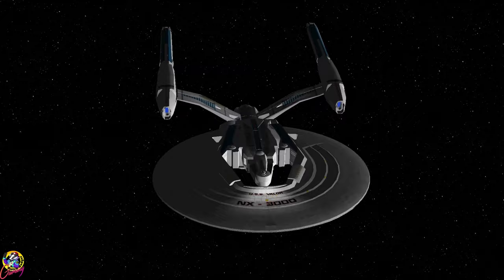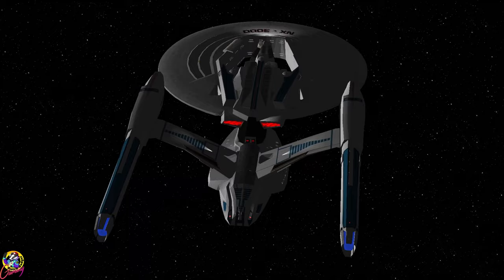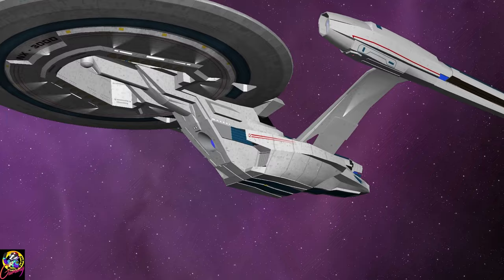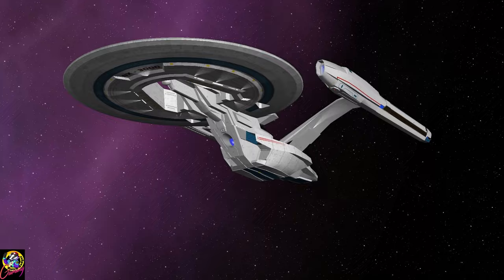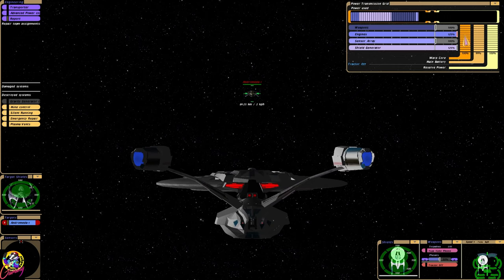Hey guys, Retro Badger here. In this video, I want to see if the USS Valor can take on the Andromeda Ascendant. Now technically speaking, the Andromeda Ascendant is in a different universe, a completely different time period, and their weaponry is not really compatible. However, I would like to see what happens when we put these two ships together in Bridge Commander. So let's find out.